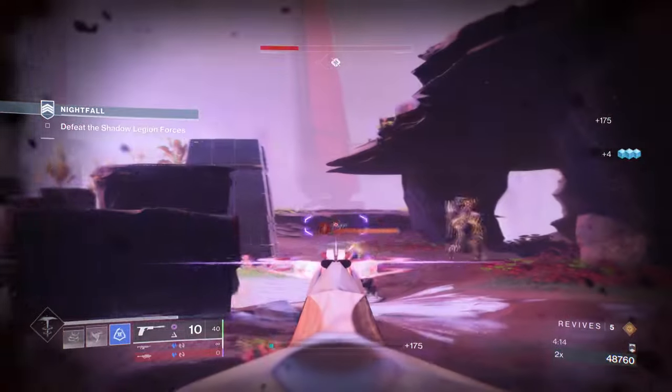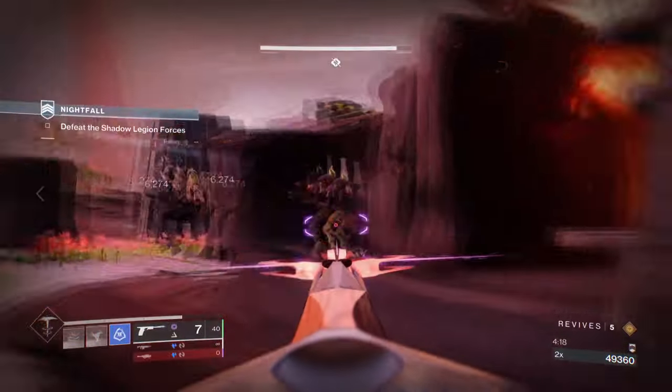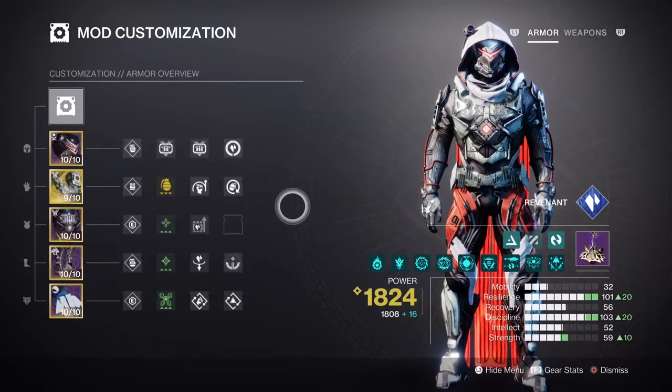It's an easy to master build where the stats section can be flexible in terms of numbers and mods. For the mods and stats, we're going to invest into Resilience and Discipline as the main stats. We have Resilience at tier 10 for a 30% damage reduction. Adding this with Renewal's Grasp's 25% damage reduction while in our Duskfield does allow us to survive a lot of one-shot hits from enemies known for KO-ing us — prime examples being the Unstoppable Ogre or Sniper Vandals.